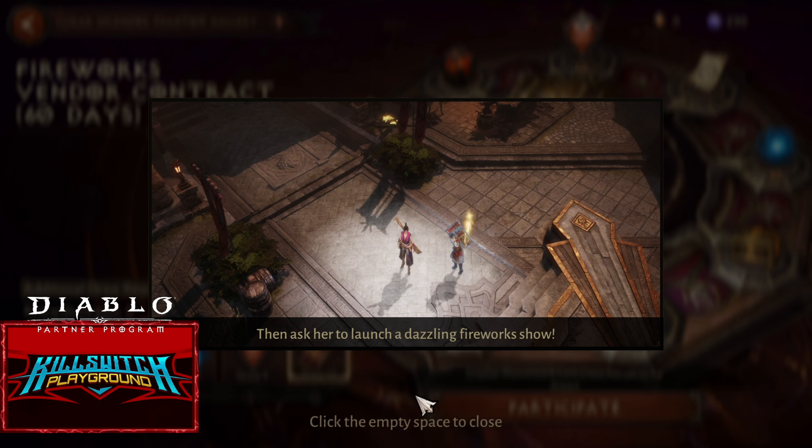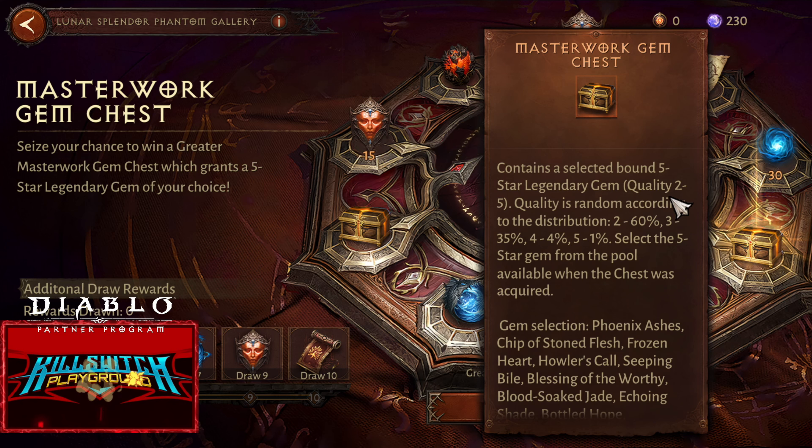For the main rewards: 10 pieces Legendary Cress, Familiar Contract, Bound Gem Fragment, Masterwork Gem Chess. Quality 2 out of 5 is 60%, 3 out of 5, 4%, and 5 out of 5 is only 1%.